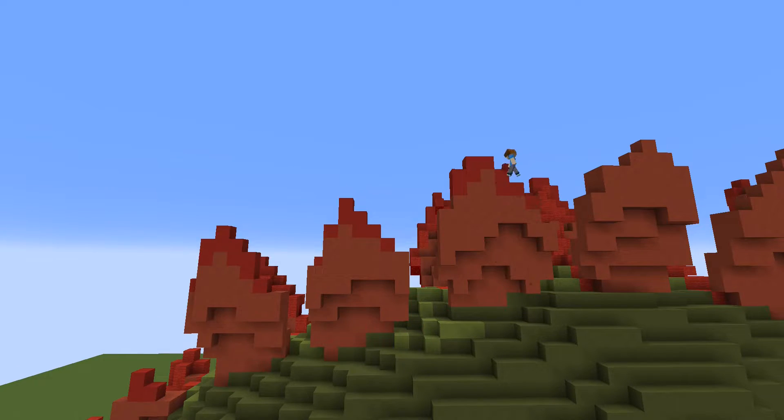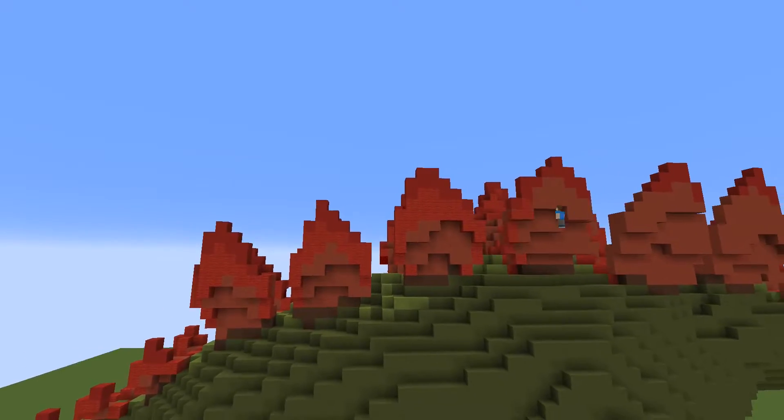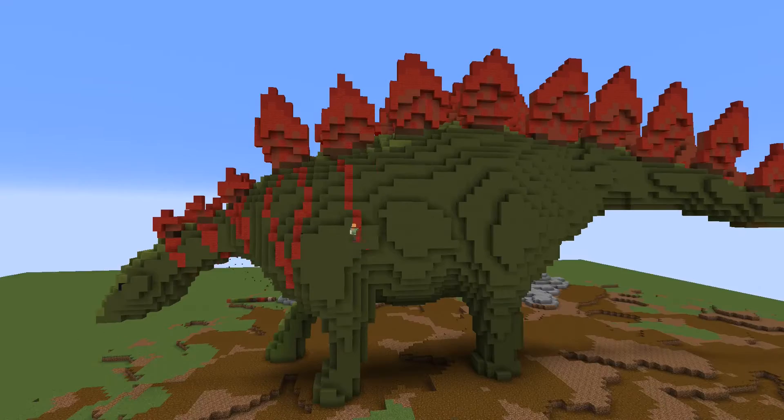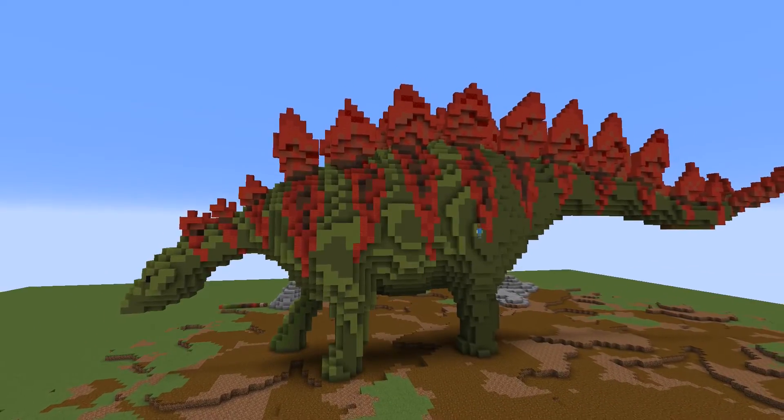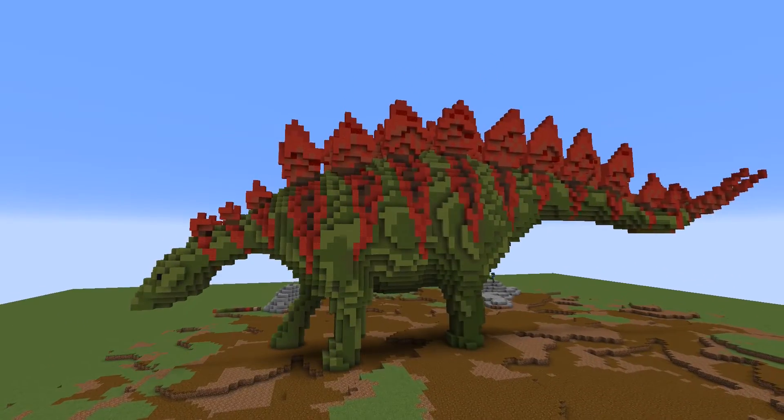The second side goes much more smoothly since I know what I want to do. I first add red concrete, then red wool to the plates, then the stripes and the rest of the body. The eyes are just two pieces of wool — the head is so small I can't do much more.